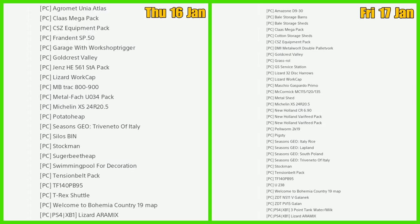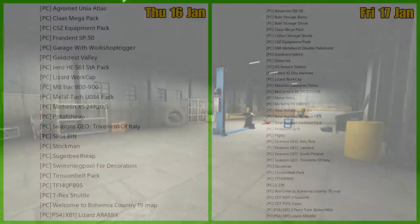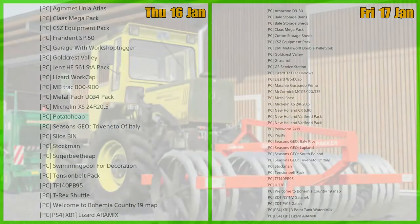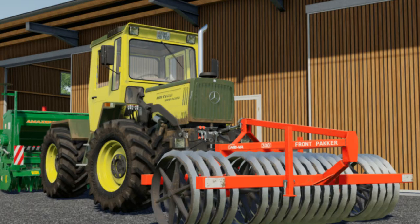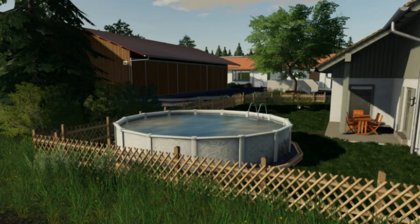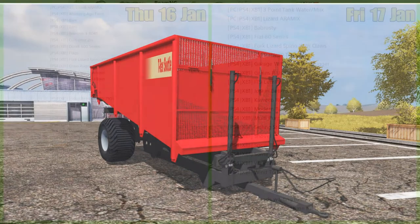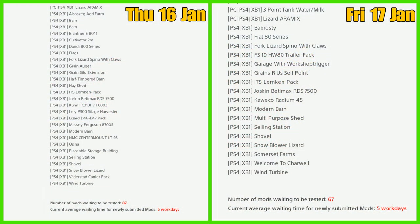Going back to yesterday's failures for PC: the Frandent SP50 Garage with Workshop Trigger, the Gents HE561, the Mercedes-Benz track, 800 900, Potato Heap Silos, Bin Sugar Beet Heap, Swimming Pool, and the T-Rex Shuttle.